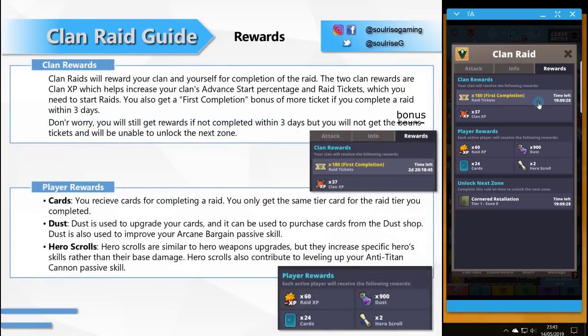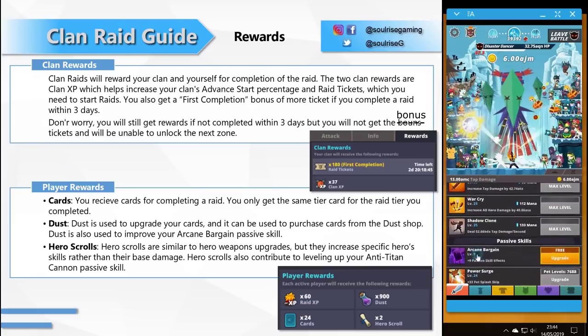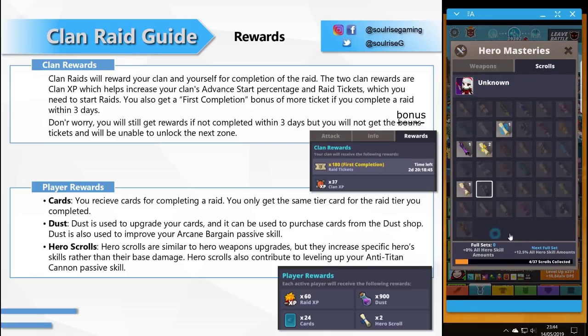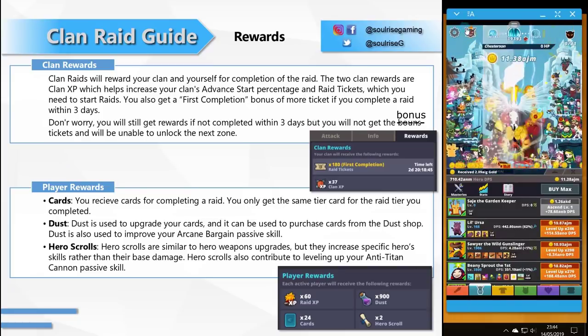There are two different types of rewards: clan rewards and player rewards. Clan raid rewards include clan XP, which helps increase your clan's advanced stage percentage, and raid tickets. You also get a first completion bonus of more tickets if you complete the raid within three days. Player rewards include card dust and hero skulls. You only get the same tier cards as the raid completed. Dust is used to upgrade cards, purchase cards from the dust shop, and improve the arcane bargain passive skill. Hero skulls increase specific hero skills and contribute to the anti-titan canning passive skill.